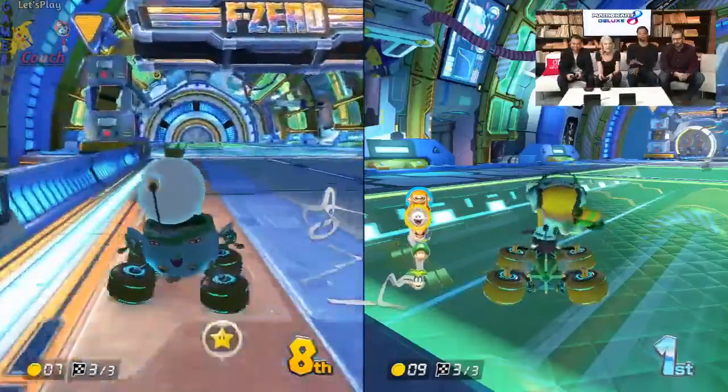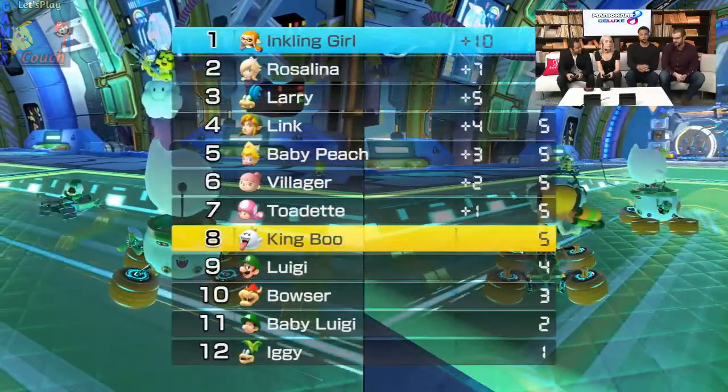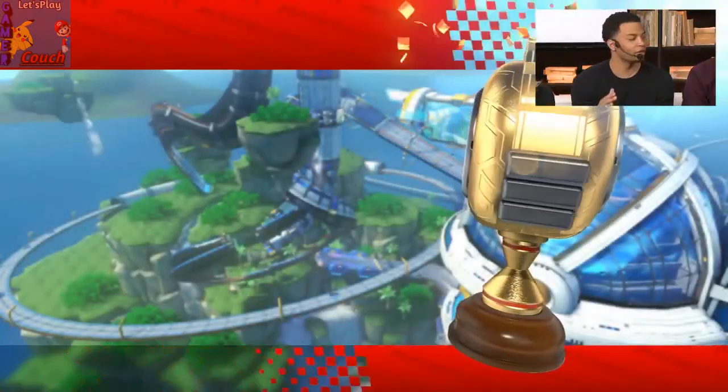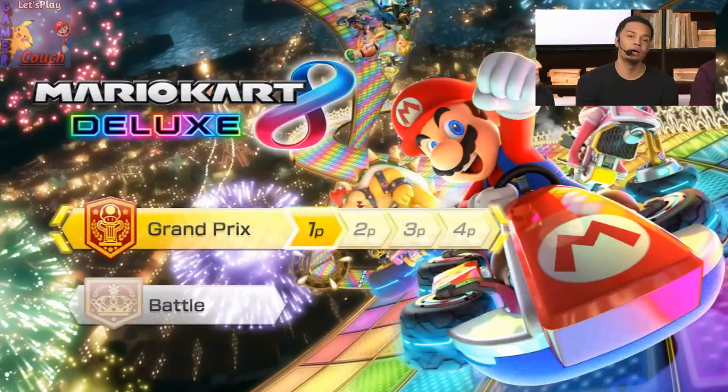Going back to the double item slot — that's huge because before, you'd have one shell to guard yourself with, but when that ran out you were totally exposed. Now you have two items, so you can have two shells to guard yourself from red shells. In addition, there are returning items: the Boo item, which allows you to steal another player's item and go invisible, and the feather is back as well — which was in the original Super Mario Kart.